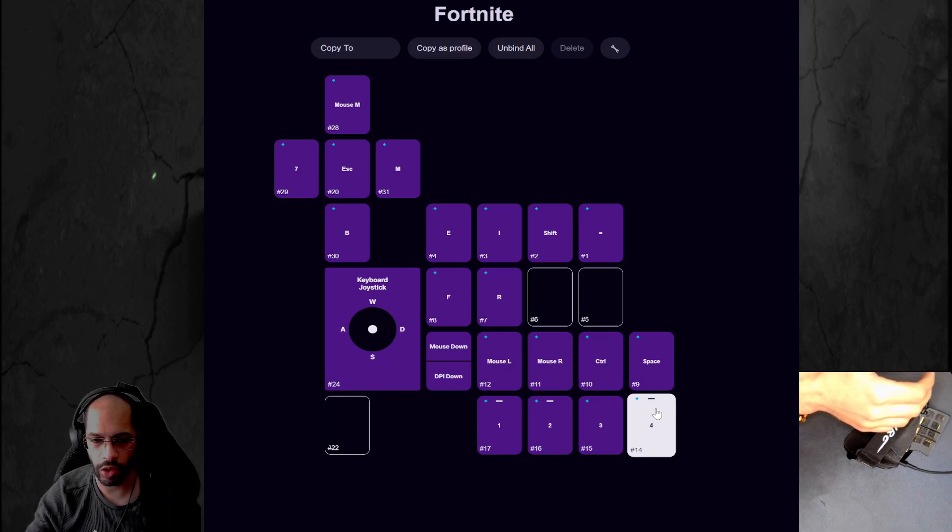Four's long press is a profile select — if I decide to change games, I can hold that, scroll the mouse wheel, and it will select a different profile for a different game.